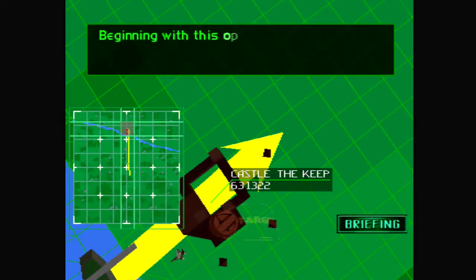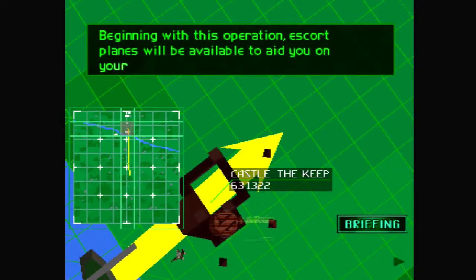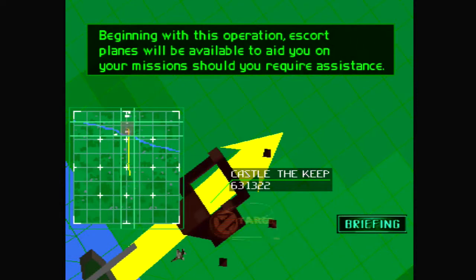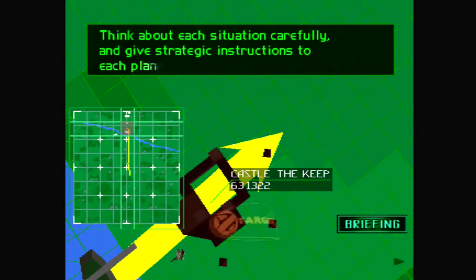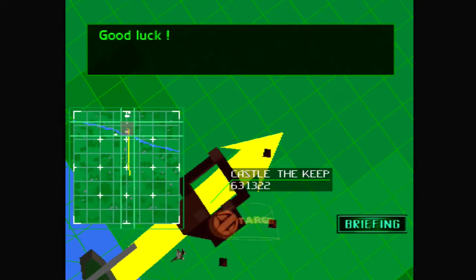Beginning with this operation, escort planes will be available to aid you on your mission should you require assistance. Think about each situation carefully and give strategic instructions to each plane before takeoff. Good luck.